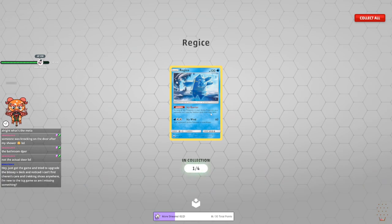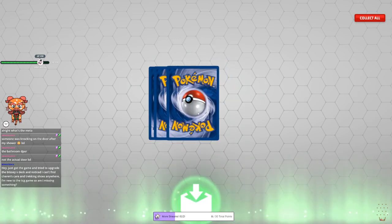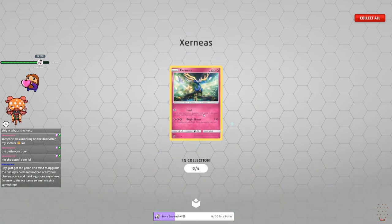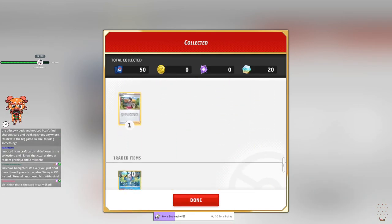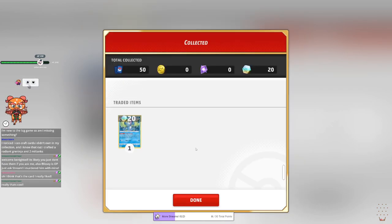Oricorio and Regice. Come on, dude — give us one decent thing. What set is this? Just give us something decent. Devoured Field, Psychic Memory, Pikachu — I mean Pikachu is super cute at least, right? Xerneas — okay, Xerneas is cool, it's a Fairy, which is appreciated because a lot of times there are no Fairies in these sets. We didn't get one V card or anything. That sucks. Oh — we must already have a max of that because it was automatically traded away.